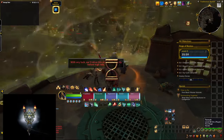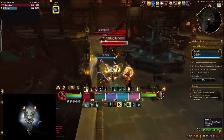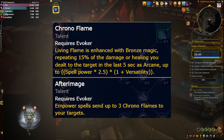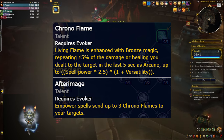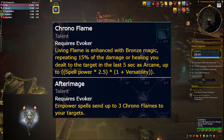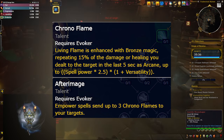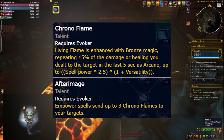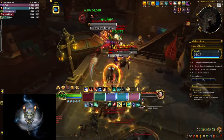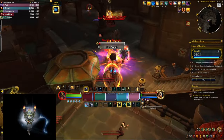We are starting with the Chrono Warden, and to be honest I wasn't sure what to expect from this one, but I was very pleasantly surprised. Your Living Flames are accumulating 50% of the damage and healing you've done to that target in the last 5 seconds, which makes them even more powerful. Your Capstone talent is one of the tier set bonuses we've seen so far — every time you cast an Empowered Spell you send out 3 extra Chrono Flames to your targets, which will do extra damage and healing.